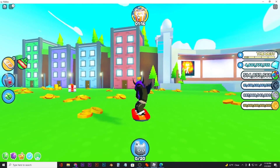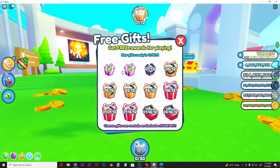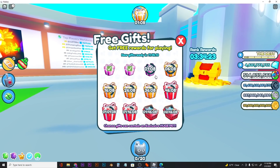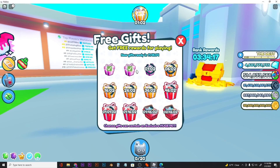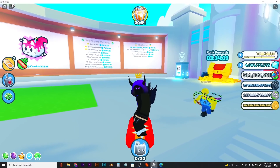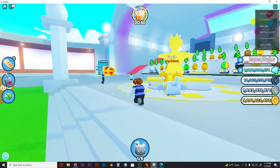In this update, free gifts also came out, which isn't really overpowered. Most of the time I claimed two gifts and it just gave me normal coins, which I don't really need. You guys can also go ahead and watch my tutorial on how to increase your chance of getting the huge pet.